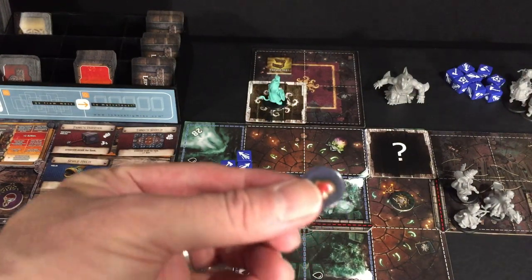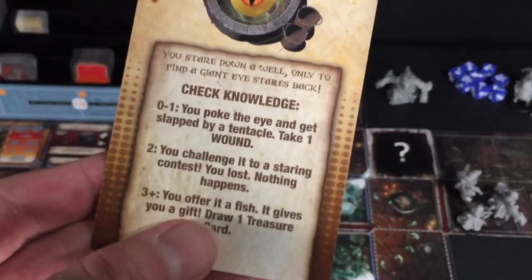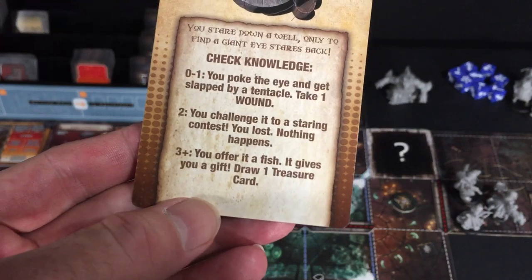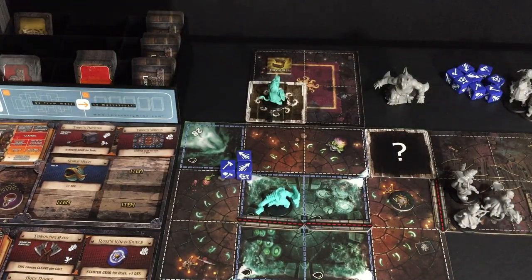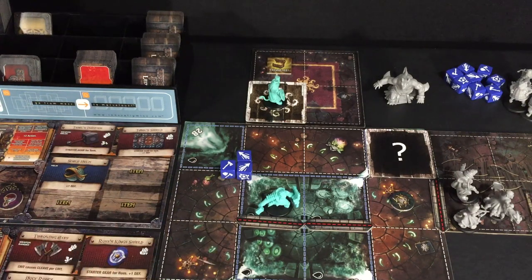Poor Ross lost a wound there, poking his nose into a well. The best we could have done was three or more: 'You offered a fish, it gives you a gift — draw a treasure card.' A simple little non-combat encounter that adds some personality to the game. We know there are weird creatures living in wells that are somewhat sentient perhaps. That's cool.